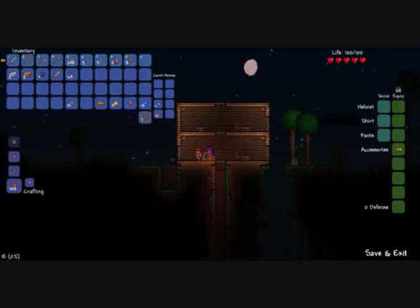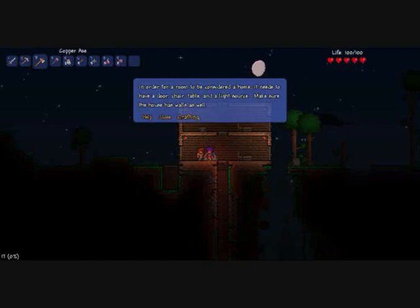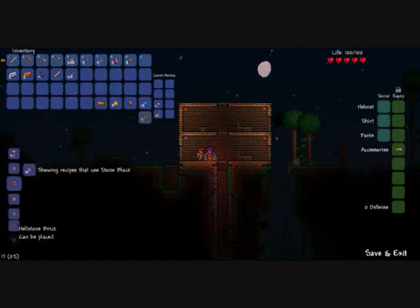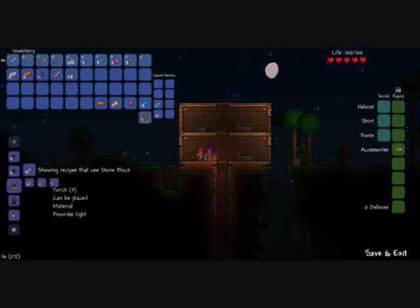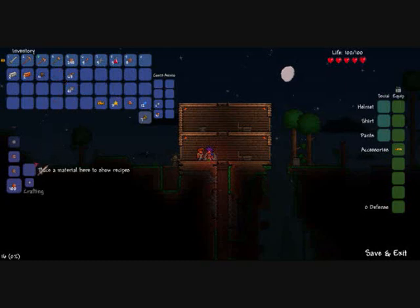If you right click the guide NPC and press Help, it shows a load of random stuff. Crafting is useful — you drag items in and it tells you what you can make with them. Like wooden arrows, bricks, or a furnace — twenty stone blocks, four wood, three torches if you want to know. There's also armor statues, active stone blocks which are for wiring — which you find in the dungeon — and boulders. So you can just find out what different stuff makes.